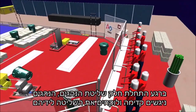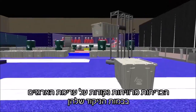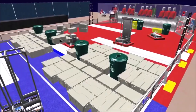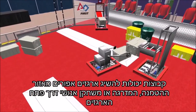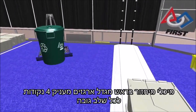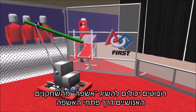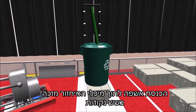As the teleoperated period starts, drivers step forward to take the controls. Alliances earn points by stacking totes on their platforms. Each gray tote is worth two points. Teams may obtain gray totes from either the landfill, the step, or from a human player via the tote chute. Recycling containers on top of scored totes are worth four points per level. Robots may obtain litter from the human player via the litter chute. Litter in a scored recycling container is worth six points.